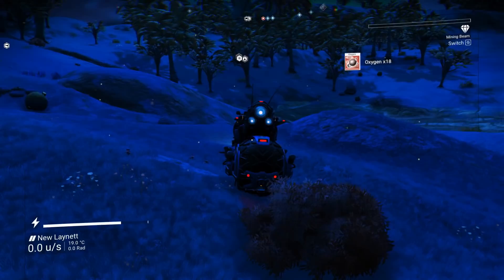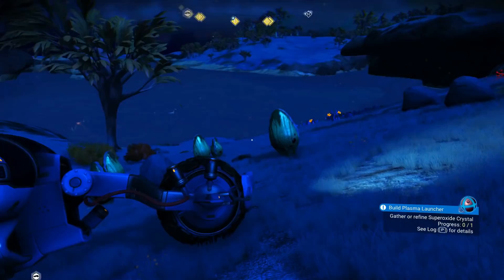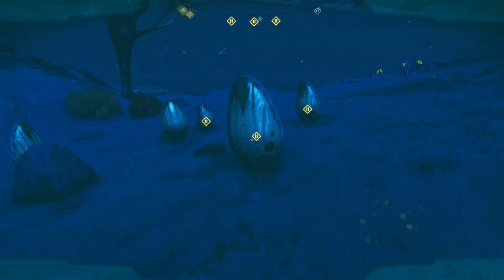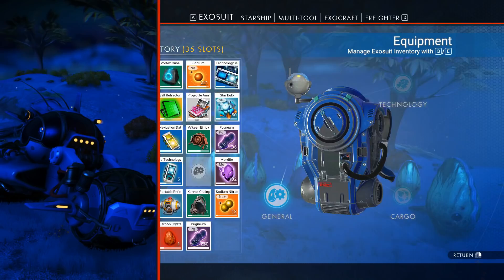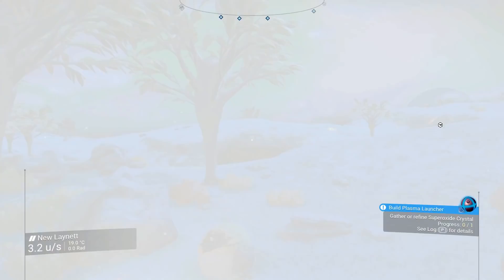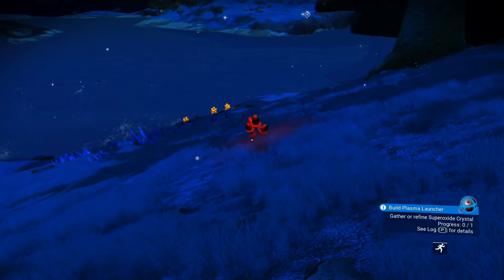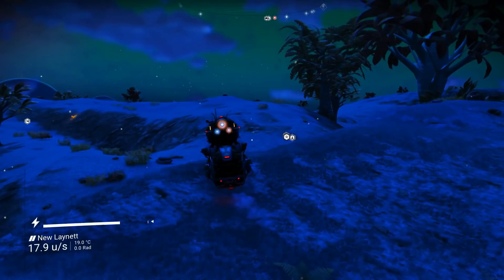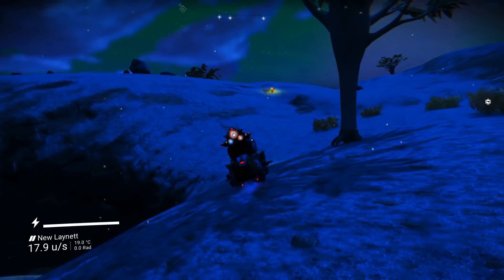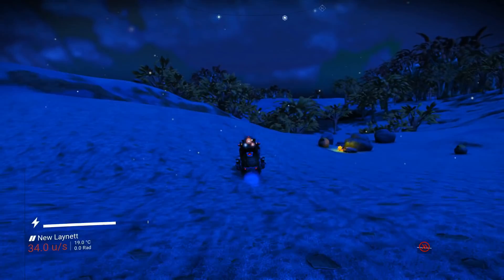Gather or refine superoxide crystal. What are these? Sentient plant. These are going to give us those Gravitino balls — not what we're after right now, but thank you for trying. We are going to grab a little more oxygen. I need like a big exocraft — one that we can scan from and harvest from. There we go. I love catching those little bits of air.